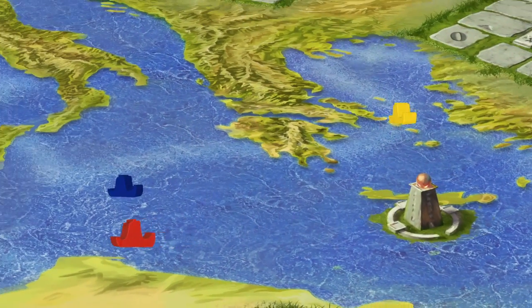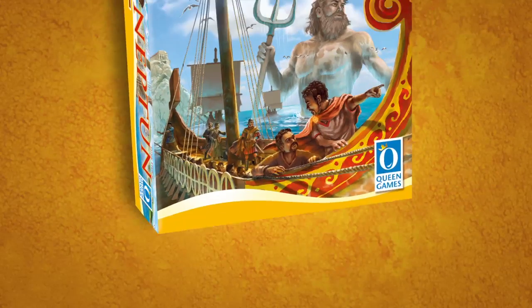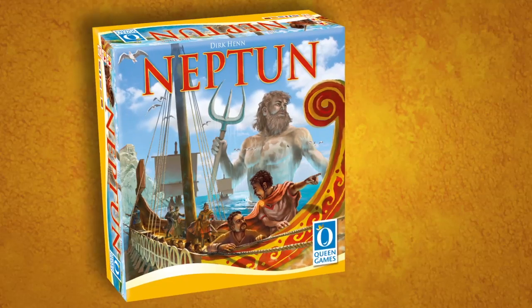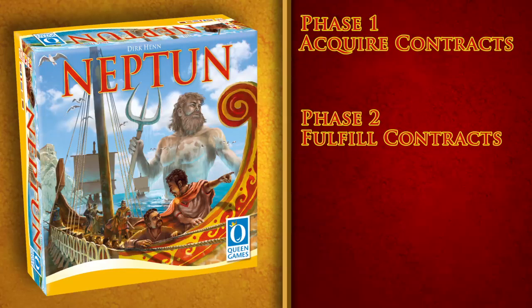Gain gold and favor from the gods as you sail the Mediterranean as a Roman merchant. This video focuses on the game components and rules for Neptune, designed by Dirk Henn and published by Queen Games. The game is played over three game rounds, consisting of three phases.